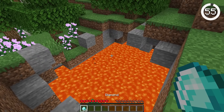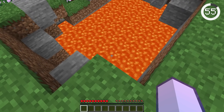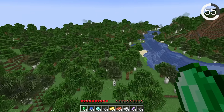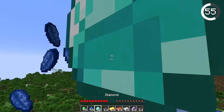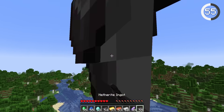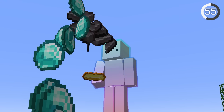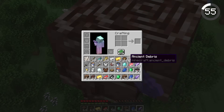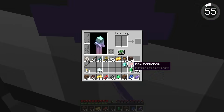You probably know that you can press CTRL and Q to drop an entire stack. But if you wanted to drop only some of the items, you can just hold down your Q button and it will drop items rapidly, allowing you to throw a ton of items without tiring your fingers. This also works in your inventory.